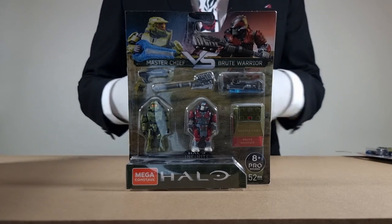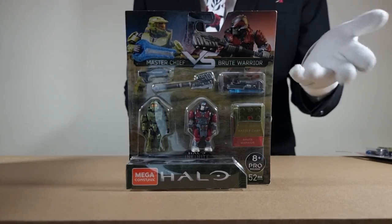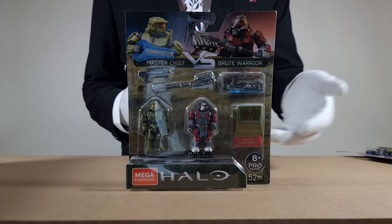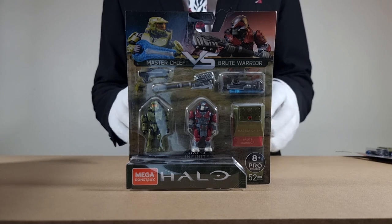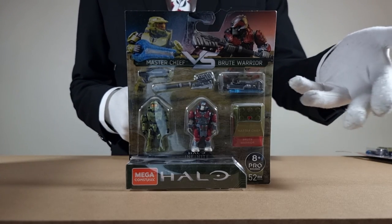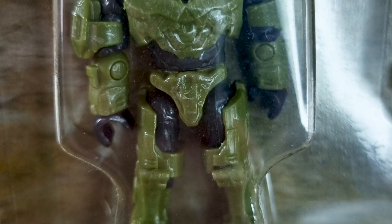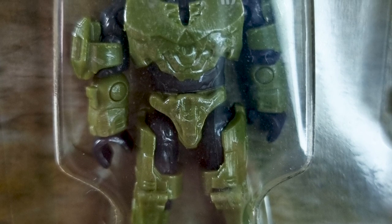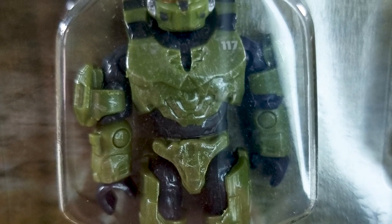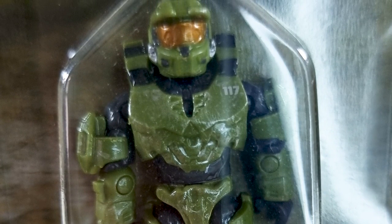Next up we've got the Halo Infinite Conflict Pack, which comes with a brute warrior and Master Chief — Master Chief again. I wanted to put this one next on my list as it's another one with silver dry brushing, but unlike the Pelican set the dry brushing on this one is just completely wrong. Sadly I won't be opening the pack to take a closer look as I'm treating myself like a serious collector with sealed items, but you can see what I mean even through the packaging. Instead of the dry brushing being applied to the highlights of his armour it's just slapped on all over, especially on the chest, which makes the green look really cheap. I wish this one had been given the same care as the Pelican Chief.